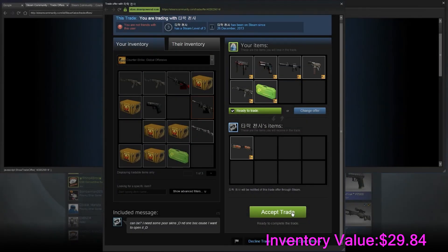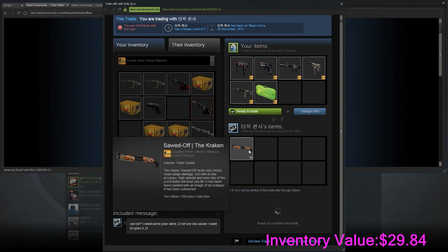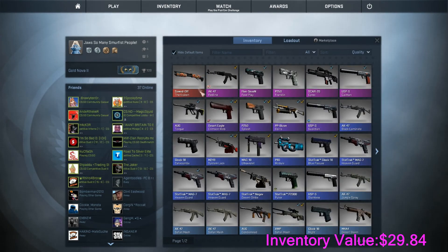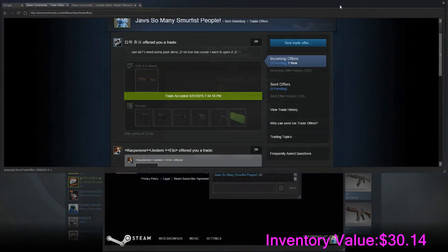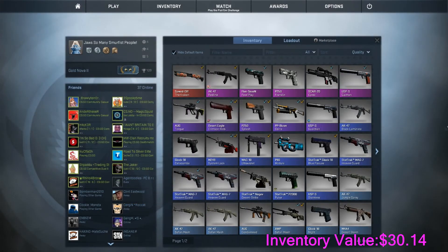I have a new trade here. I'm trading away the MAC-10 Curse, the P250 Supernova, the M4 Basilisk and some other skins adding up to $2.50, for a $2.80 Sword off Crack field tested. That gives us a profit of 30 cents, just to get us another skin instead of having consumers and some low-tier skins. 30 cents profit.